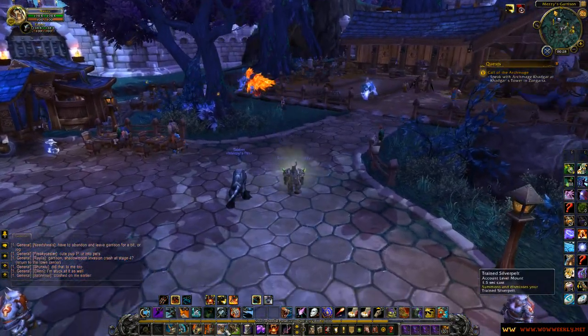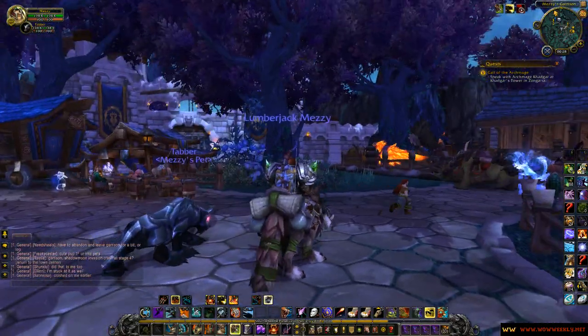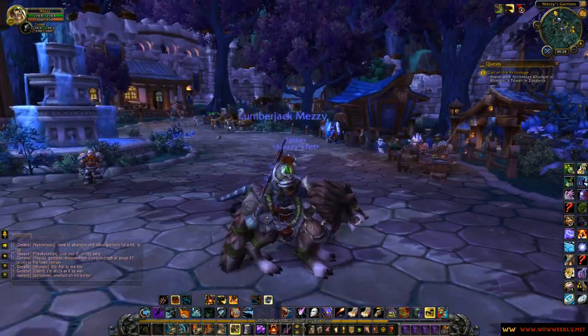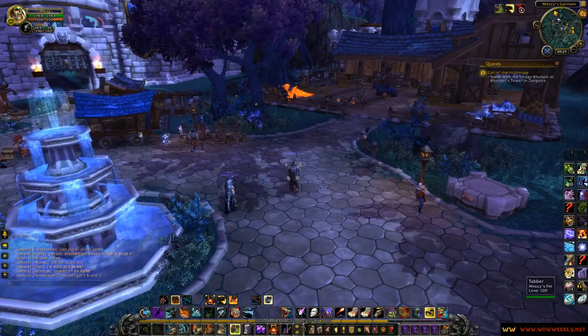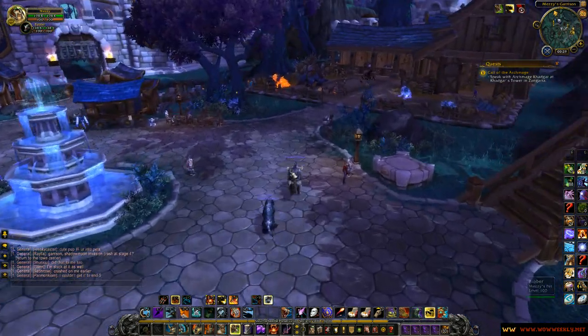Let's wrap it up with the new wolf — the trained Snarler. As you can see it also has the new wolf model, with some pretty cool details on the sides and some flasks. Running around just looks silly, but I suppose at 100% speed it'll look okay. The idle animation isn't really much.